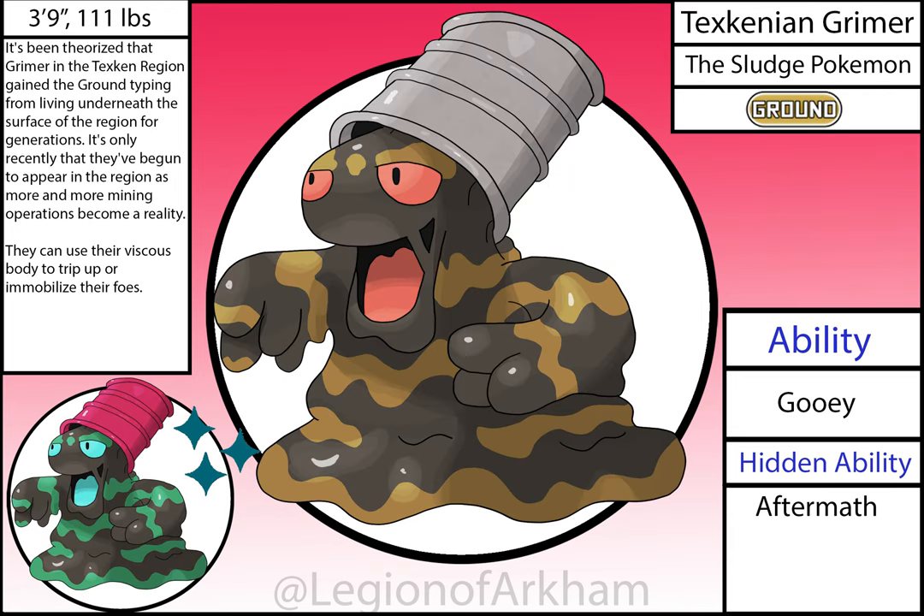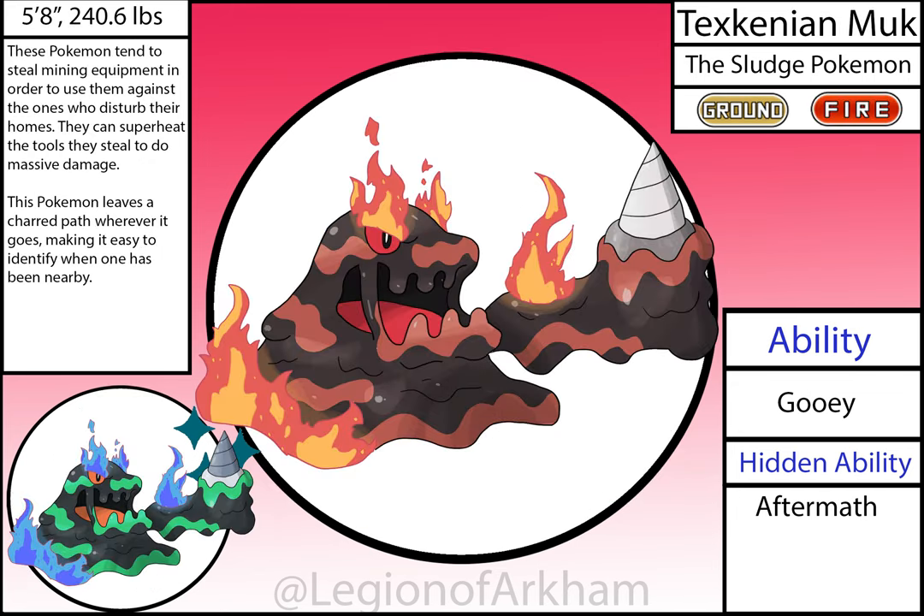Texkinian Grimer, the Sludge Pokémon. These variants are based on oil and oil refineries. Other than the barrel acting as a hat slash hiding spot for this Pokémon, it didn't change much outside of better texturing and slightly darker eyes. Honestly, this is probably one of the most thematic regional variants I've got.